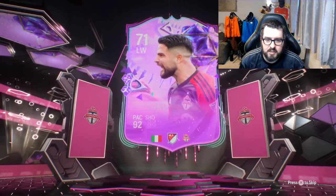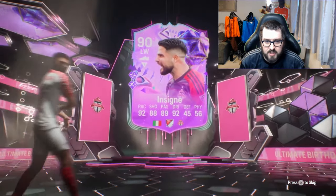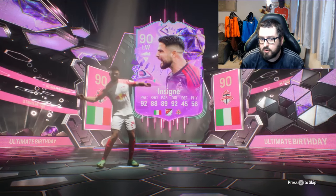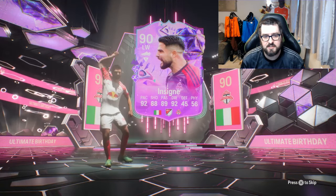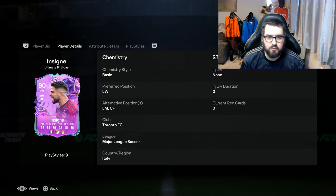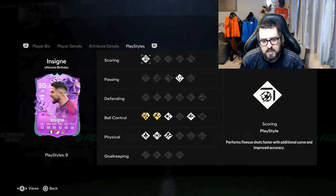As the card is walking out, this does look like a decent card based on its face stats. We need to take a closer look and then try him out in a game. I've taken the 5-star 4-star version. He has high-medium work rates, and plays left wing, left mid, and centre forward. He's got two play style pluses: Technical Plus and Rapid Plus.